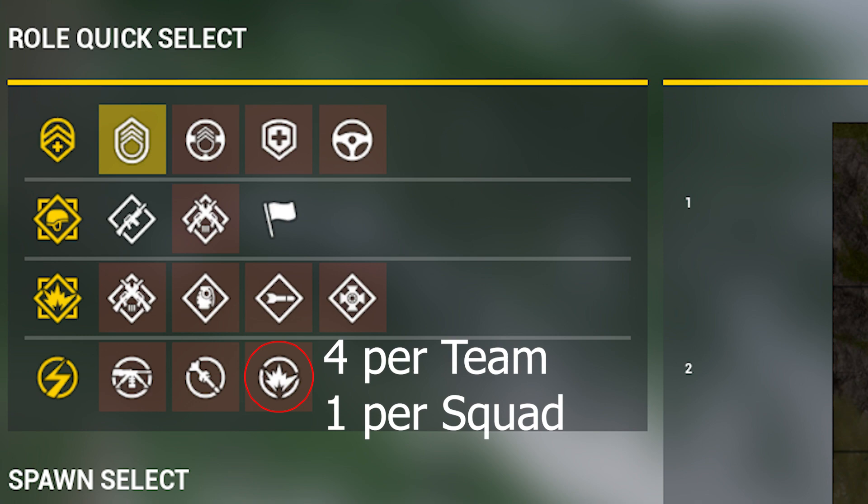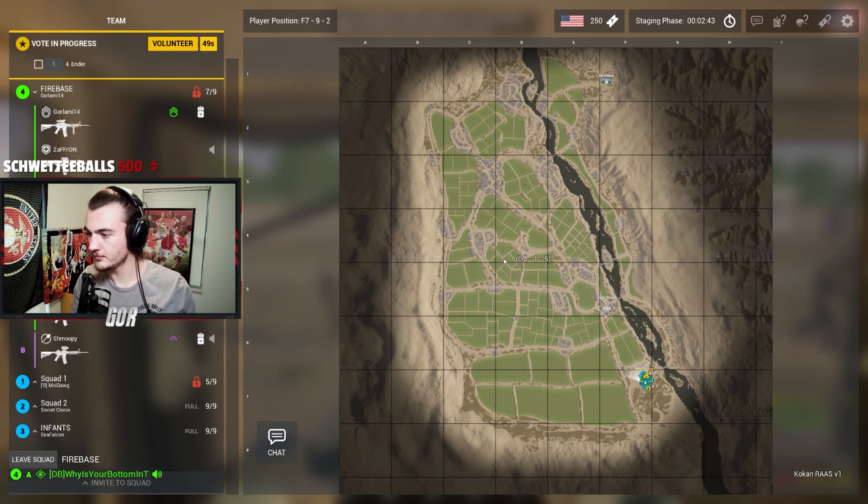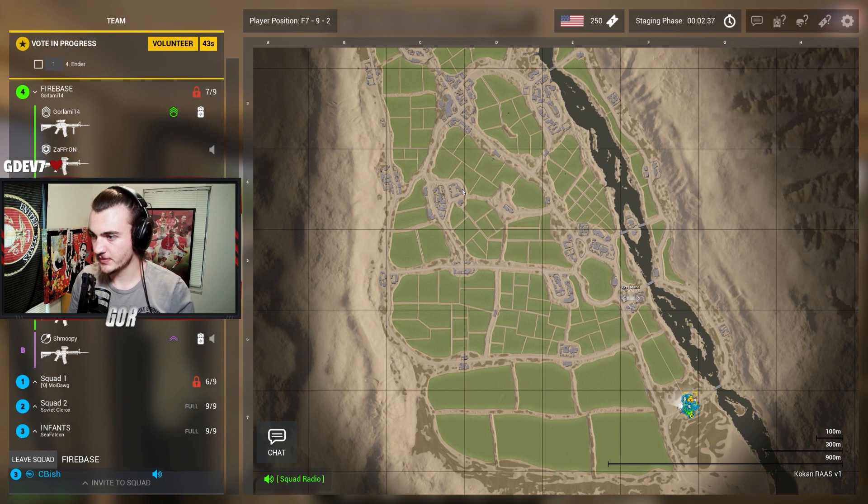Alright, you've got your squad filled and are using the best kits for the mission, but you're still in the staging phase of the game. What else can you do to prepare? Firstly, assign every player to a fire team. Make the leaders of the fire team the most competent players in your squad — this will help relieve some of the pressure of squad leading. We'll go into fire teams in more detail later in the video.